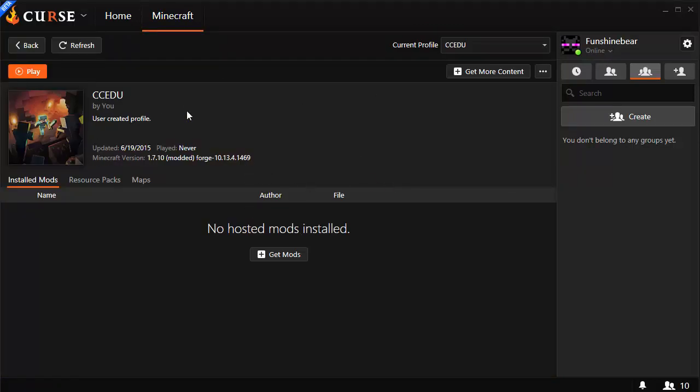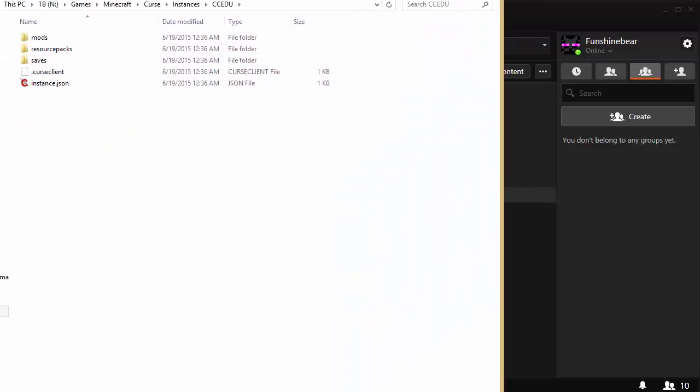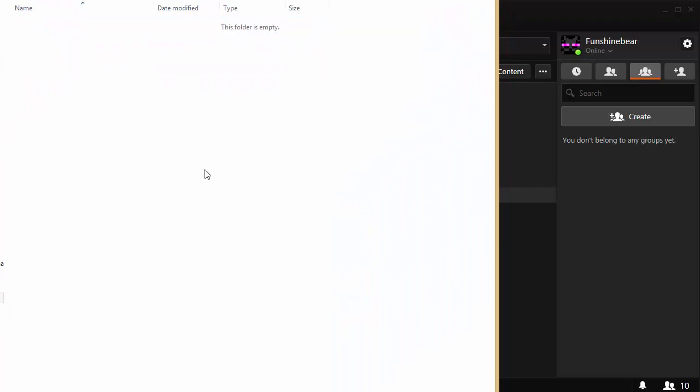ComputerCraftEDU is not available on the Curse launcher as of this time — it may be later. But you can simply click the three dots, hit Open Folder, and it's going to bring you into your folder. Then you would just go into the mods folder and drop the jar file in there.